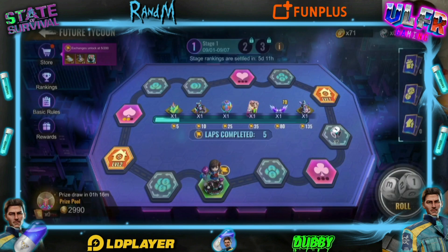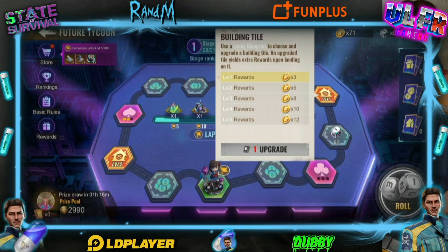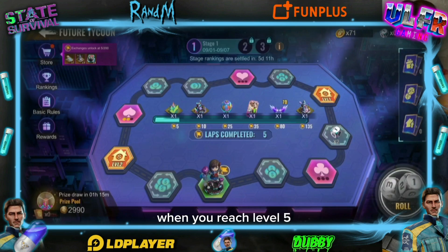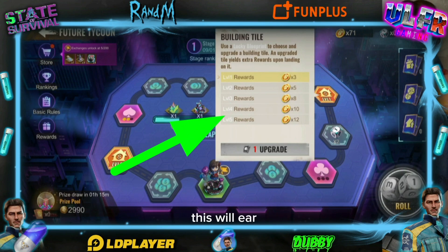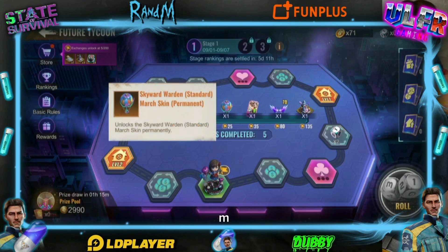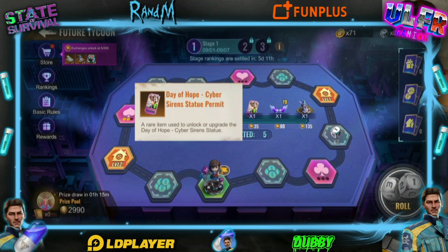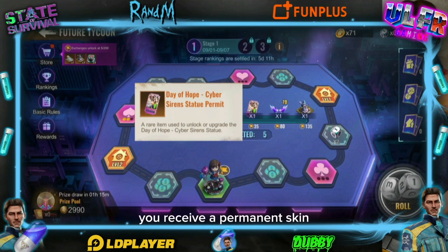There are cards that allow you to multiply or triple the rewards you're going to get. There are different spaces with different rewards, and cards that increase the rewards. For example, on one space at level one you get three tokens, but at level five you'll get 12 tokens. Each time you complete a full turn this earns you points. After five complete turns you collect rewards, after 10 turns more rewards, after 25 turns you get a marching skin, and after 35 turns wings for seven days.